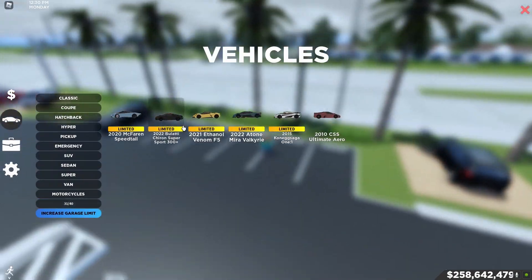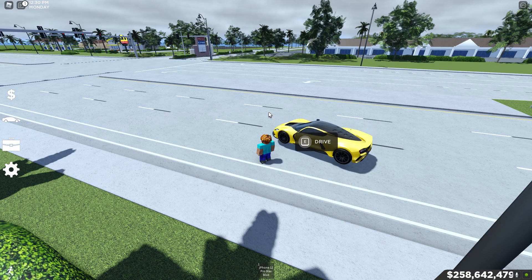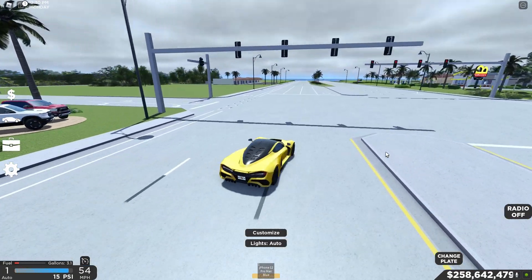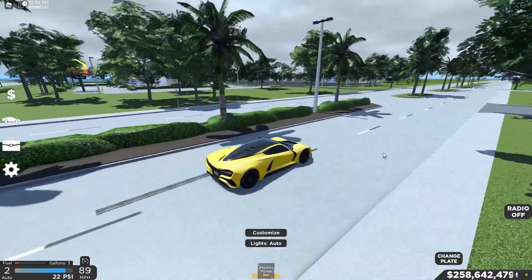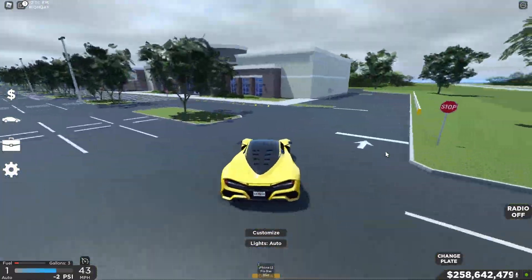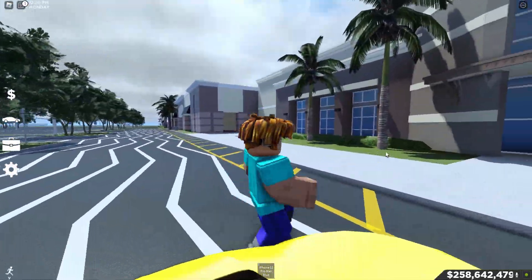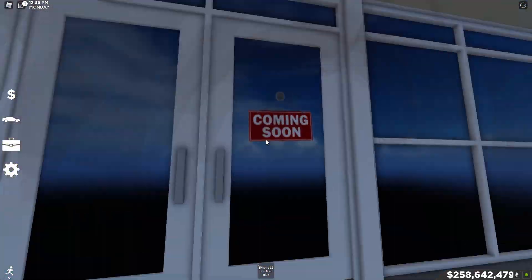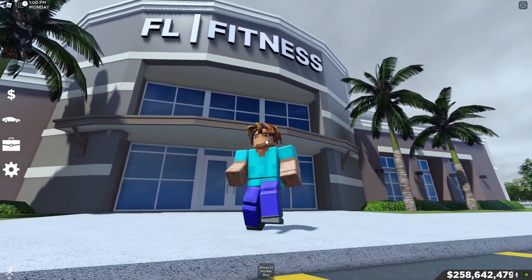The next secret — let's find it in our car first, get the F5 Venom. It is actually right over across the dealership at FL Fitness. There's actually no interior yet, but I'm pretty sure they're working on it. In the Trello it says they are working on FL Fitness's interior. Look at this — imagine this having an interior, that would just look super nice. Yeah, it says 'coming soon.'